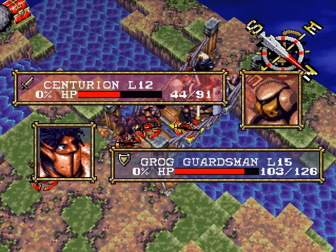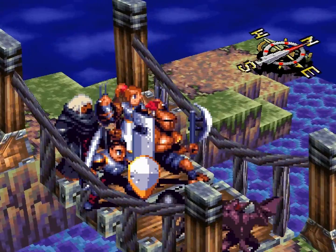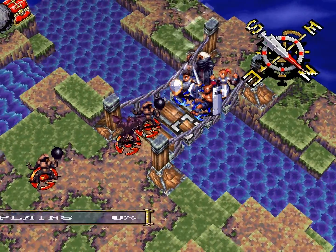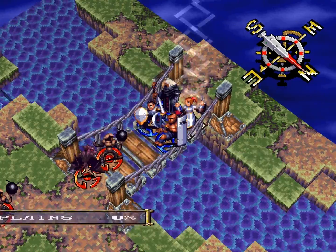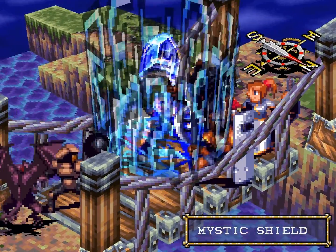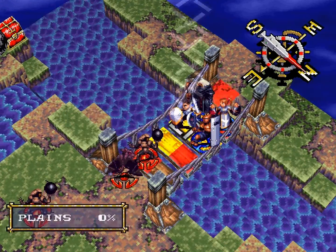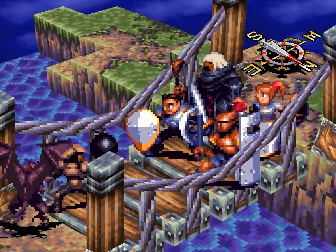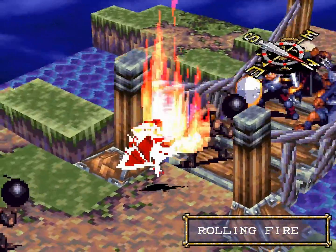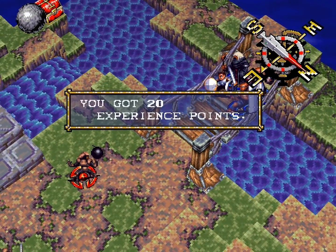We're going to take this guy out next. We'll put a Mystic Shield on Ash too — I mean, he can use it. And I want to show off his new spell, Rolling Fire, which does this.